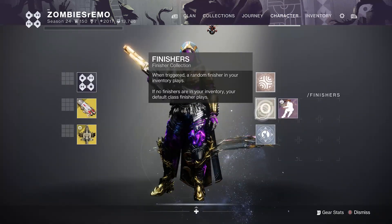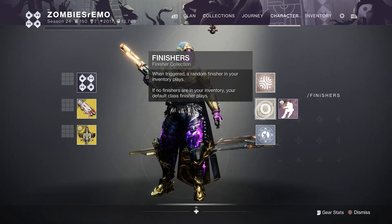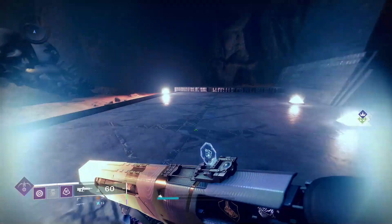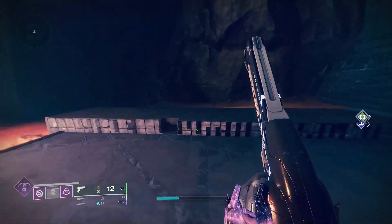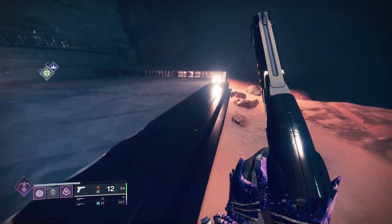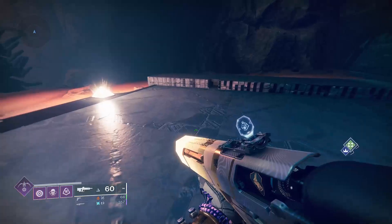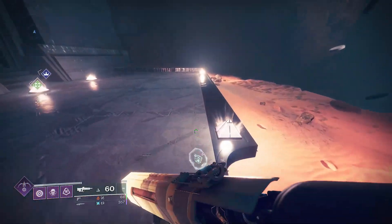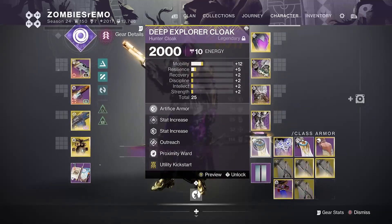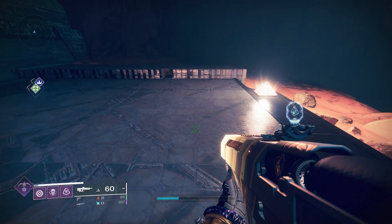For finishers, I just use the Season of the Haunted one, but I've also shown you can use the default hunter finisher — though it's inconsistent, it's a glitch. Some people can do it better than others; it's all about the distance you travel and if Crota's in between the legs and stuff like that. It's a glitch at the end of the day, but that's what I use — just my old invisibility recycling invis hunter.